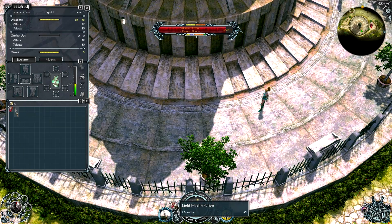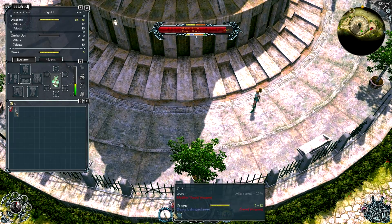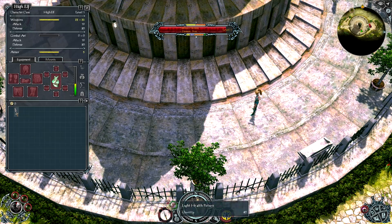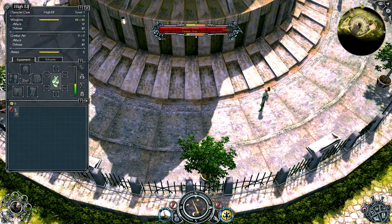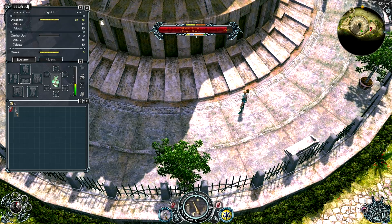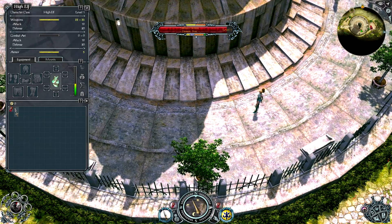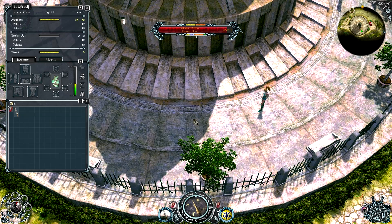Potions — you put them in these slots over here. You just drag them over to where it's green. Green usually means you can put something there, just as a general rule. I'm not entirely sure about the hotkeys — I know R, I think, is hotkey one. You also get a few more potion slots as you level up; I've seen about four total.